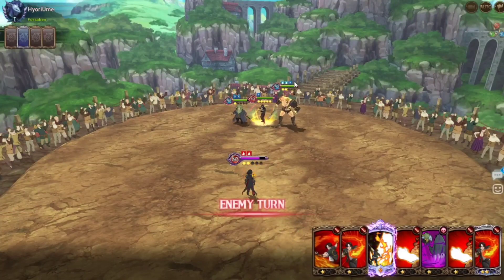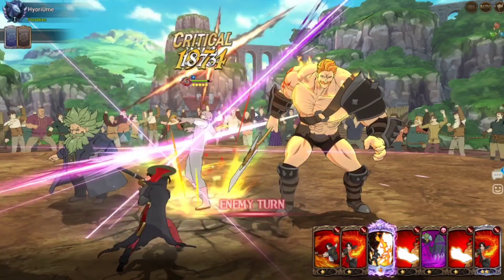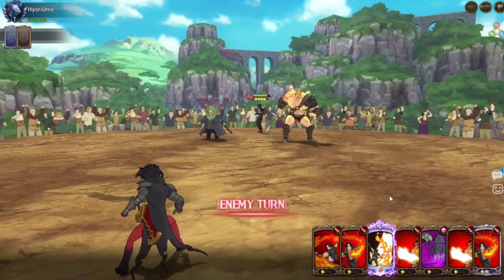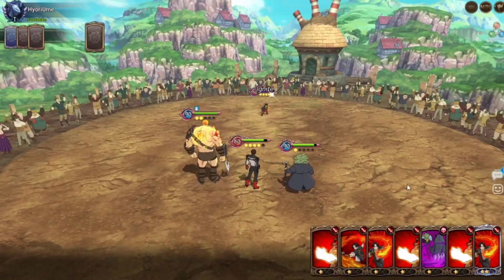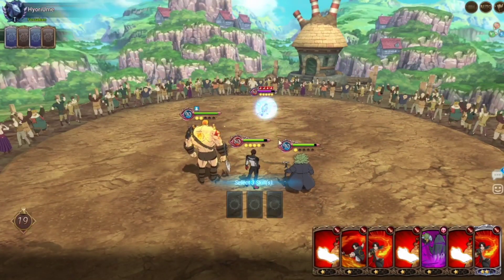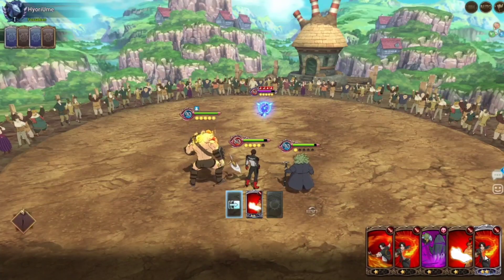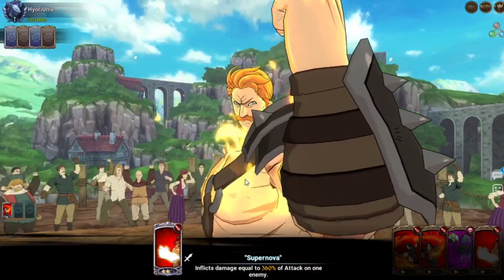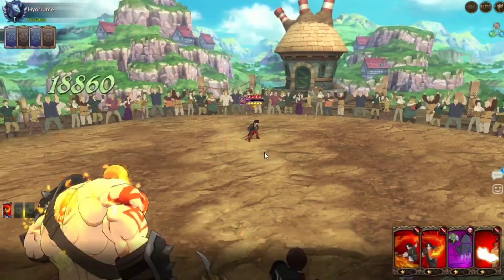I really did enjoy this team. It was fun using Kiyo again — it's always fun using old units, even if they're not meta. Because of the fact that we always see Escanor, Assault Meli, Elizabeth, Gother — we always see those units. So it's always nice to bring back units that haven't had a chance to shine in a couple months to a year.